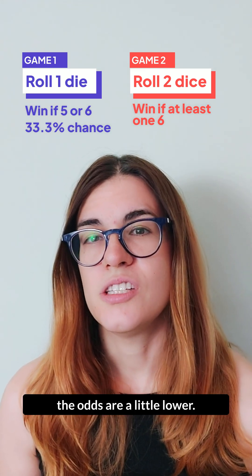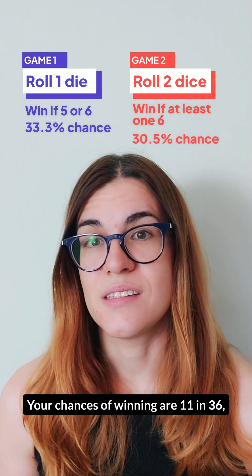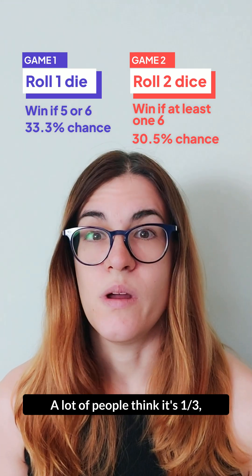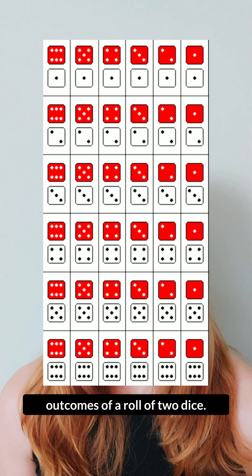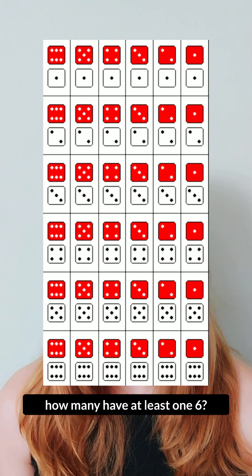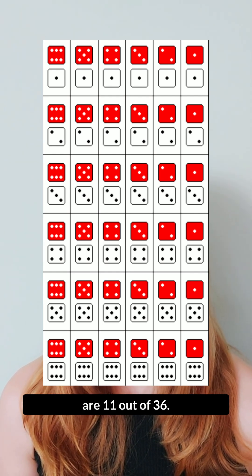In game two, the odds are a little lower. Your chances of winning are 11 in 36, or about 30.5%. A lot of people think it's 1/3, but have a look at this picture that shows the 36 possible outcomes of a roll of two dice. Of these outcomes, how many have at least one 6? 11. So the odds of winning are 11 out of 36.